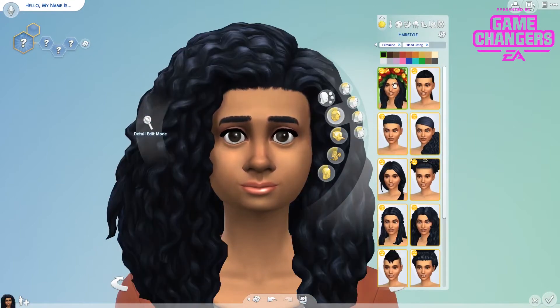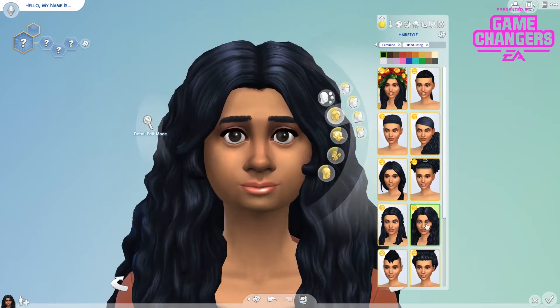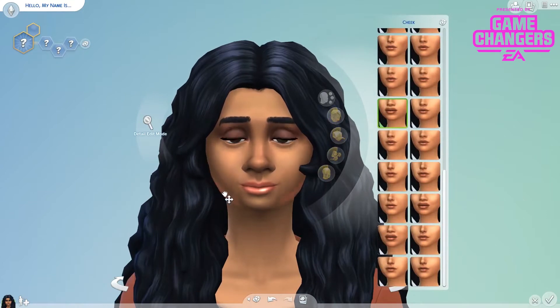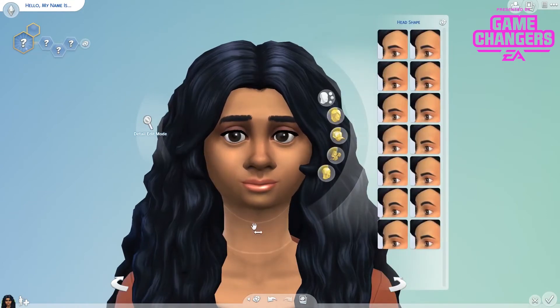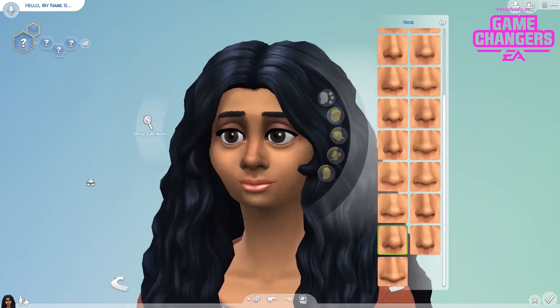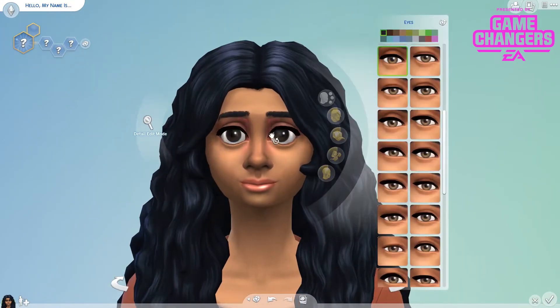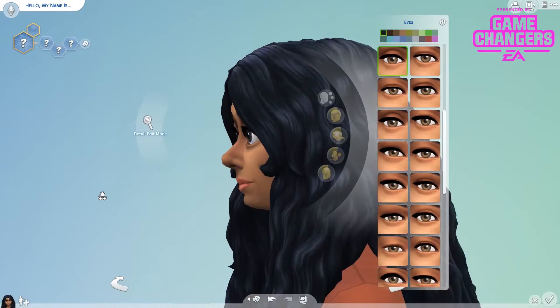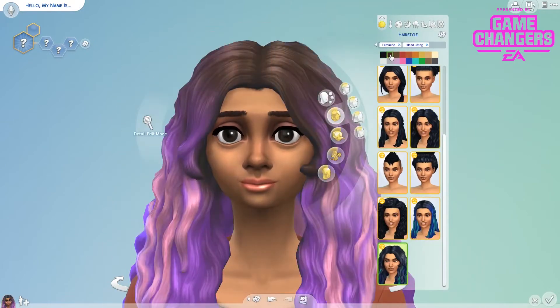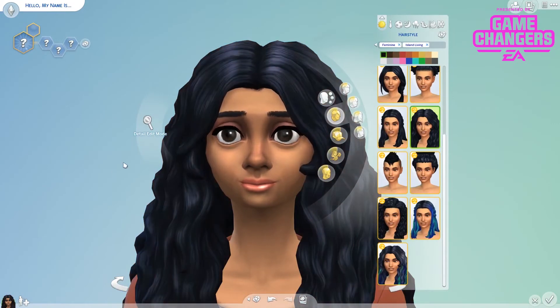So this is my Moana sim. I started off with a picture in front of me trying to make it look like the cartoon, and it just didn't sit right. It looked kind of like one of my really ugly Sims Mobile sims with the googly eyes and it just didn't work, so I ended up changing her face to be more like a realistic version of Moana, which looks a lot nicer and was definitely a lot nicer to play with.